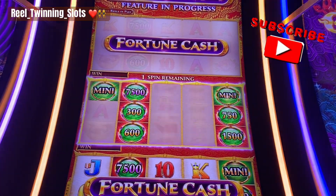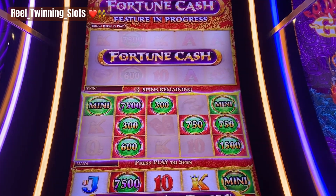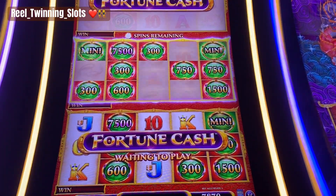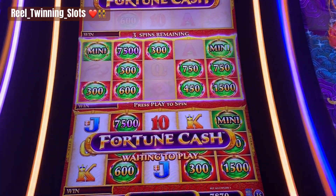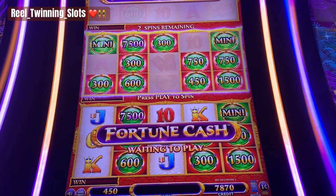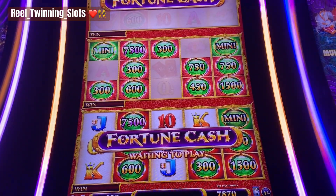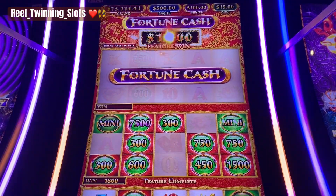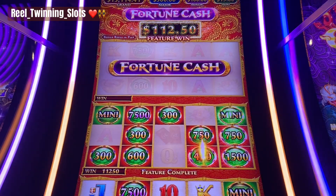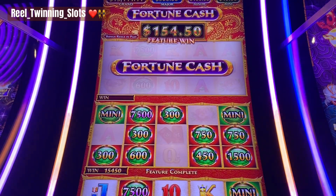Two more spins remaining. $7.50 on that. Two more spins, we need to catch another bubble. One more spin. Let's see how much we got on that area. $154 — that was cool. I liked that a lot.